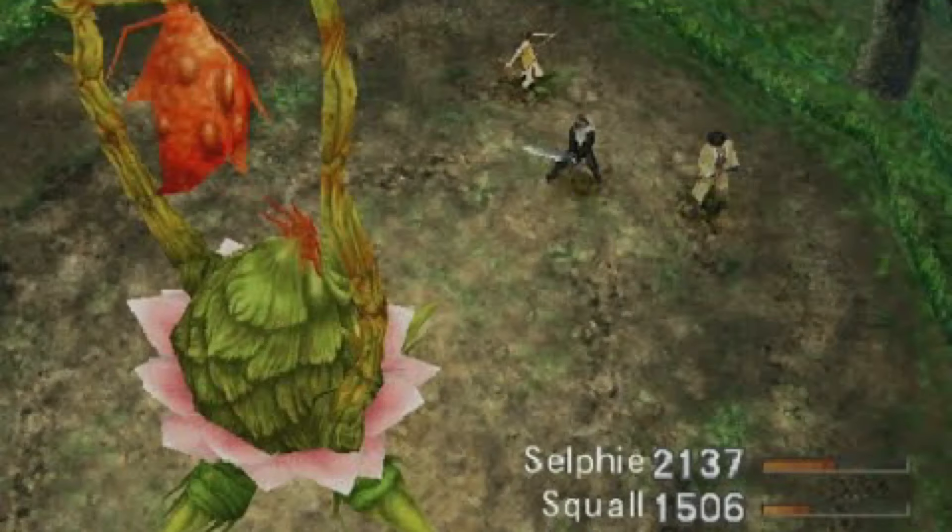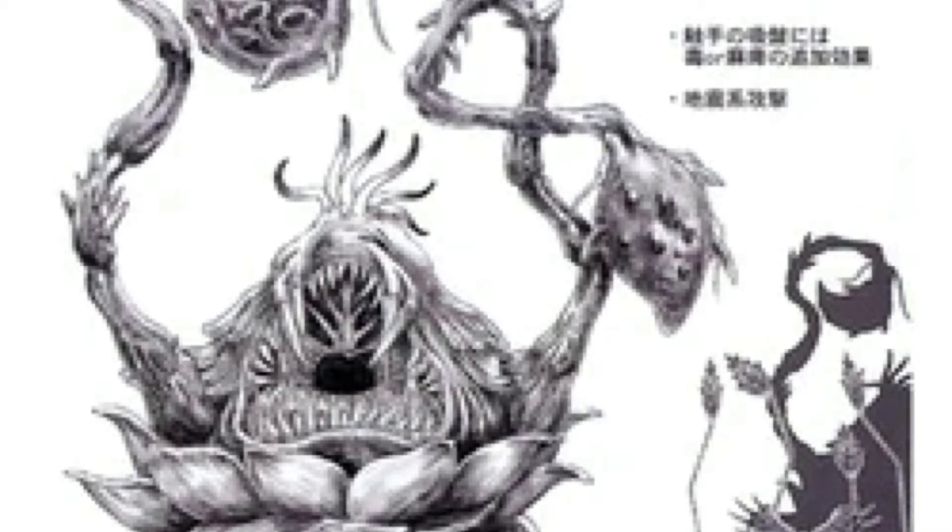At number 9 we have the Ochu, which you get to see near Timber — relatively early in the game. This enemy is weak against ice and fire damage and when attacked physically, so just junction element J-Attack and normally you shouldn't have a problem. However, sometimes its elemental attacks can be a problem, and it can even remove magic. You can get around this with the element attack J junction. Do be careful of its slowing curse as that can cause a lot of issues, especially early in the game.